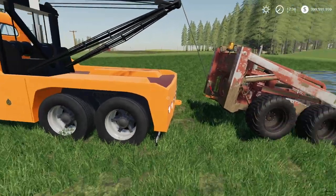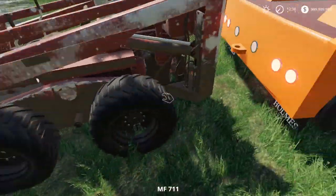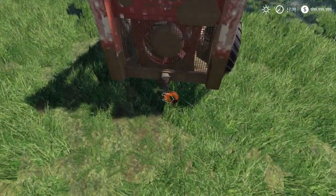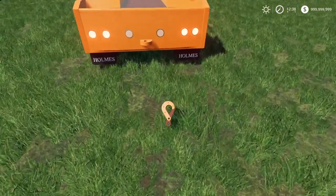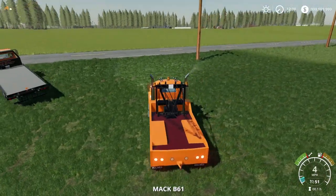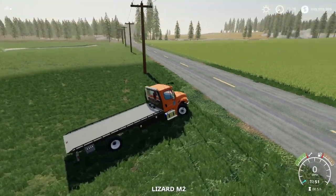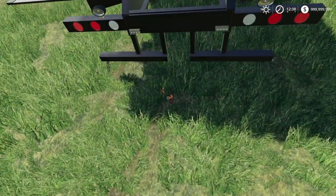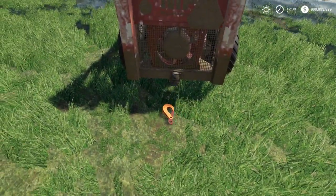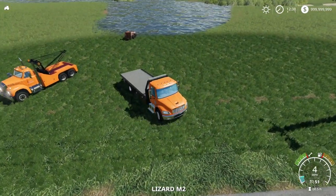We'll detach and then get this hook off as well, because I want to keep our hooks separate per vehicle. Let's put this here — do not fall through the ground, perfect. Leave this here and drop this hook, then bring the other hook over and attach it. Let's get this thing aligned as best as we can.